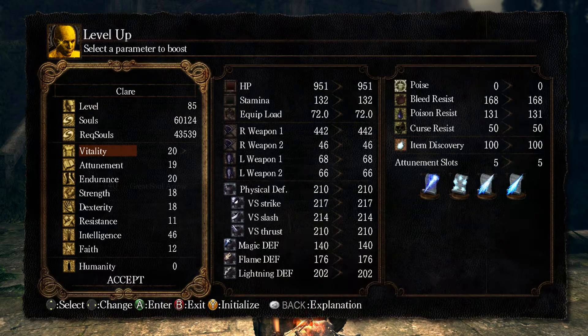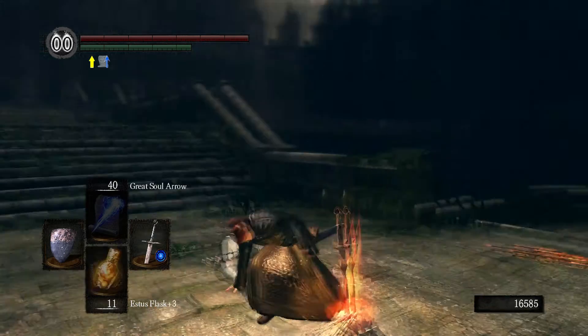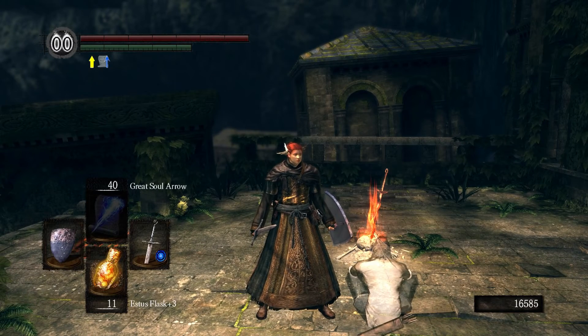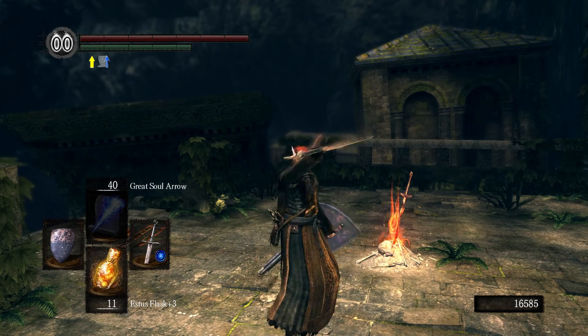I should be able to level up. Alright, I've got 20 vitality, 20 endurance, 18 strength, 18 dexterity. And I want to put another point into strength now. There we go, great. And I will end it here for the day. I know, this has been another short episode — it's the DLC, what do you want? But we beat Artorias and got two new weapons. That's great. I'll see you guys in the next episode. Bye-bye.